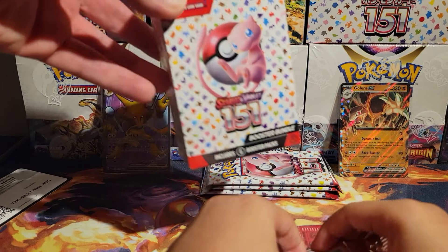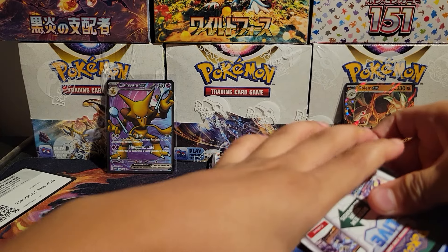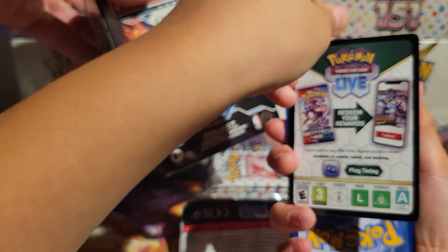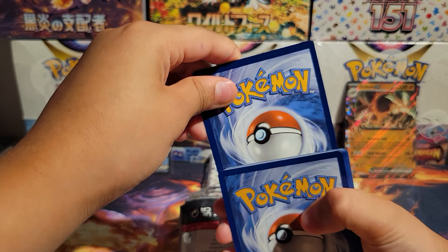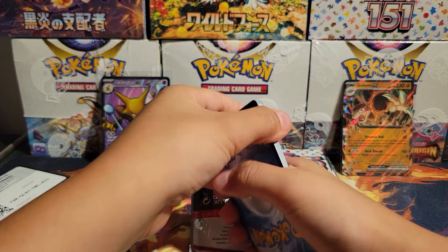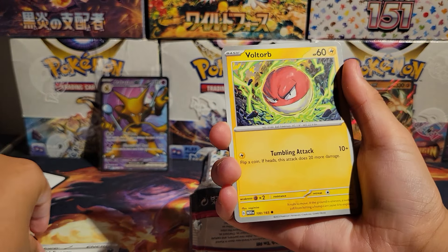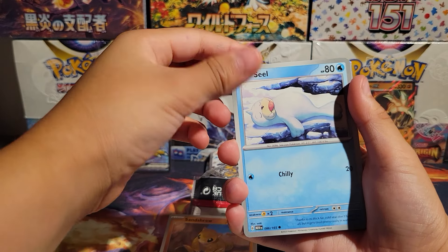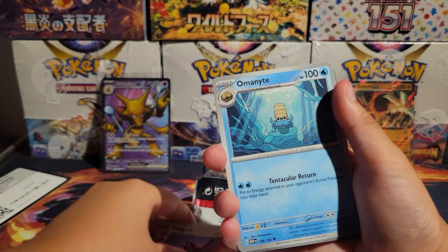We've got one, two, three, four, five, six, seven, eight — yeah, nine packs. I'm feeling something big in here. Special illustration rare — let me see that Zapdos, let me see that Charizard, let me see a Venusaur. Erica's Invitation — we pulled that. Alakazam! Yeah, it goes Abracadabra, Alakazam!